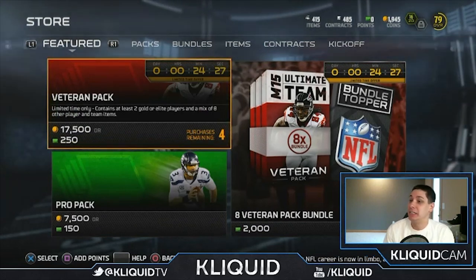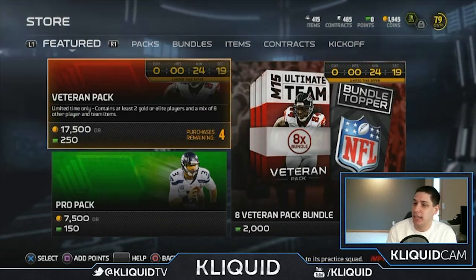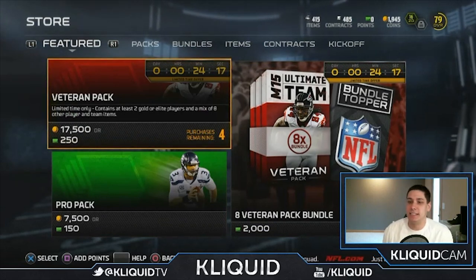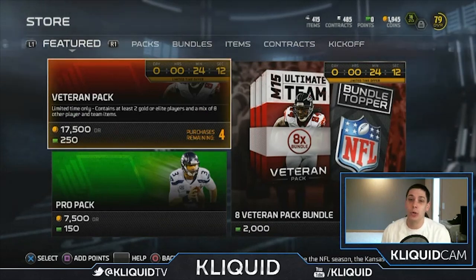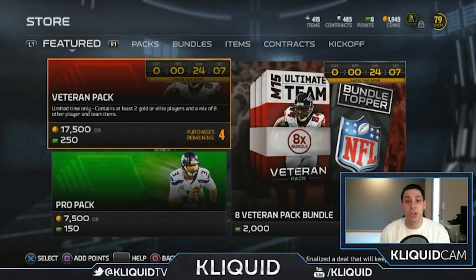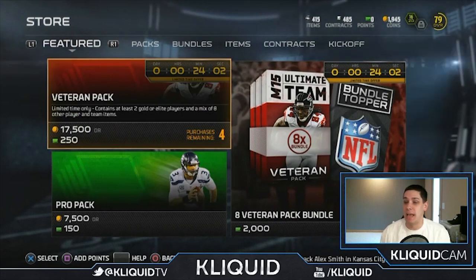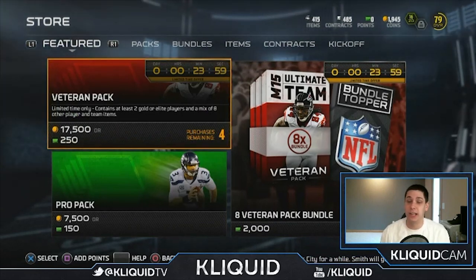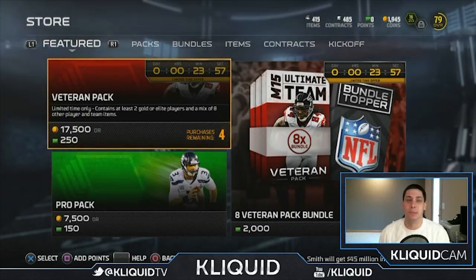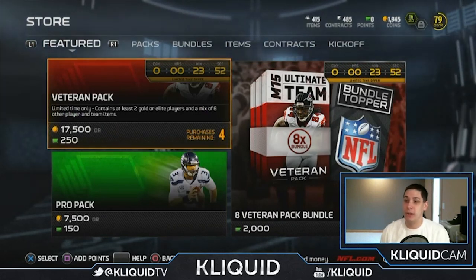They're actually only available for about 24 minutes left at the time of this recording, so it's about 9 o'clock a.m. my time here in Minnesota. The Veteran Packs are a limited time only, and they're going to contain at least 2 gold or elite players and a mix of 8 other player and team items. That's actually a pretty good ratio if we get 2 golds per pack. I've heard people are pulling really great stuff, like some elite cards. I would absolutely love to pull my first elite card today.